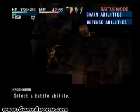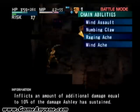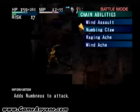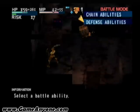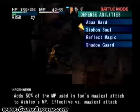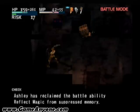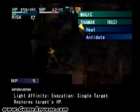Alright, what do we got? Check for chain abilities. I think we should take — reflecting an amount of additional damage equal to 10% of the damage Ashley has sustained. What do we need for defense? I think we're going to need reflect magic. Alright, let's cast some heal. Cool.